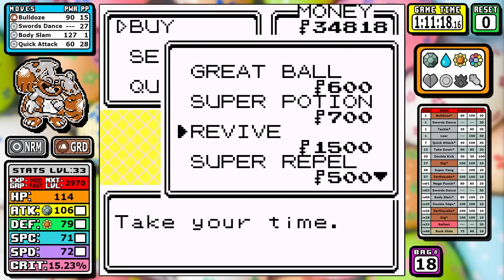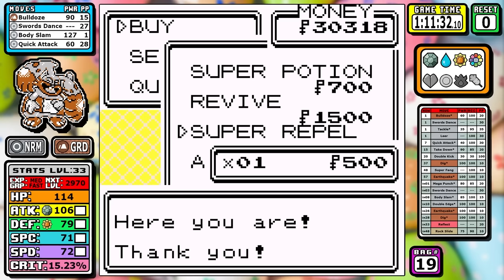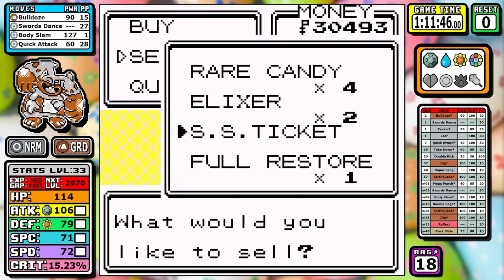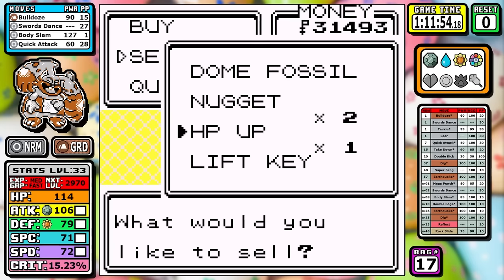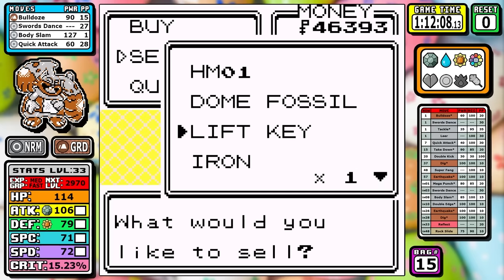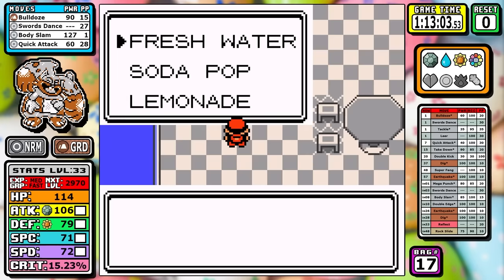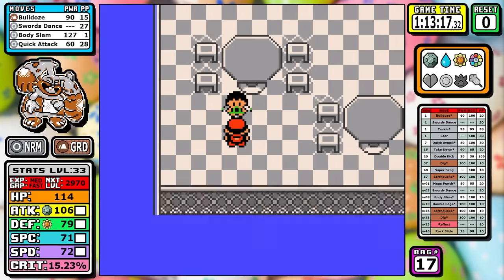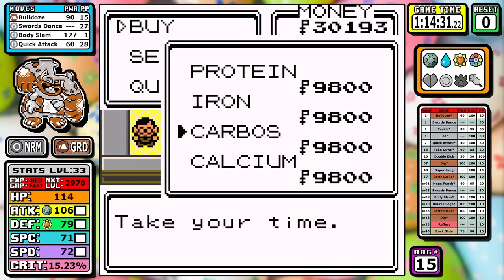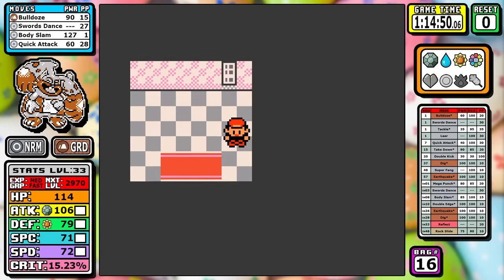Without doing any extra battles outside of one, Diggersby has already dominated pretty much the toughest battles it's going to face in the entire run. The STAB Body Slam, the Bulldoze, and Swords Dance all add up to let it get past normally tough battles. After that, we do our one Celadon buy. The key things are picking up Rock Slide on the very top floor from the girl by giving her a Sodie Pop, and I'm able to scrounge up enough money for 3 Proteins and 3 Carbos.